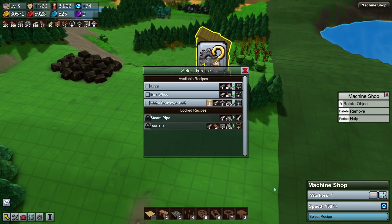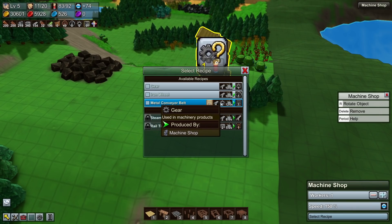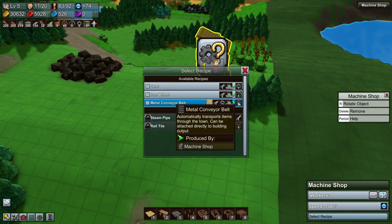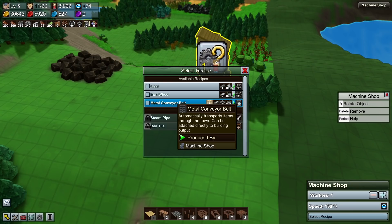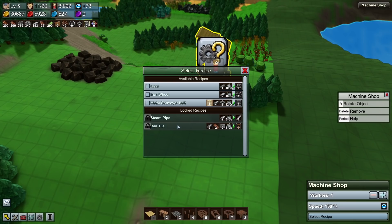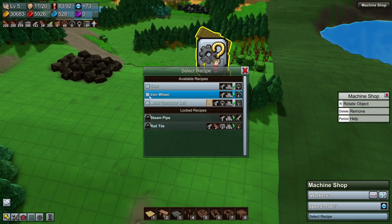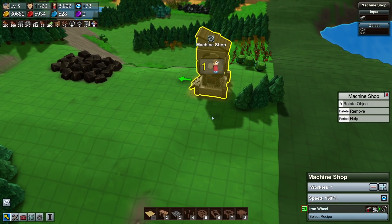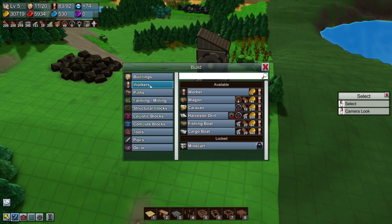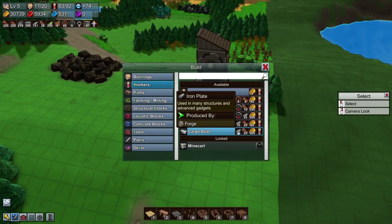Let's have a look at what we can make. We can make metal conveyor belts — I'm in no hurry to do so. We can make iron wheels — just about two plates and gears — that's actually not bad. They're faster than the cloth conveyors, but we're nowhere near saturating any belt we've got. So the only thing of value here is to make the metal wheels so we can move on to making caravans and cargo boats.